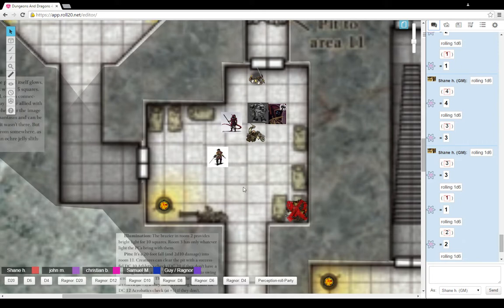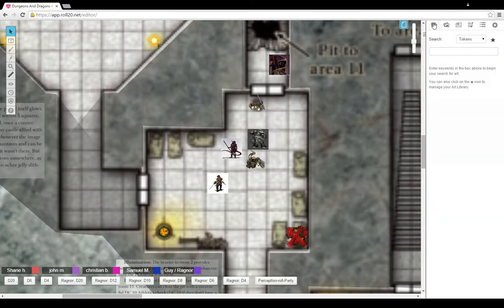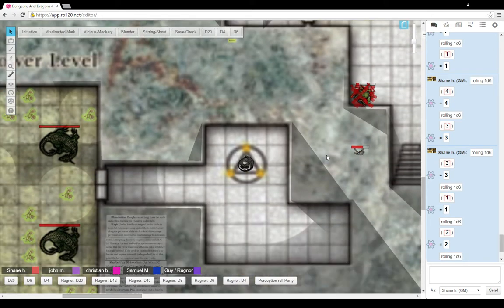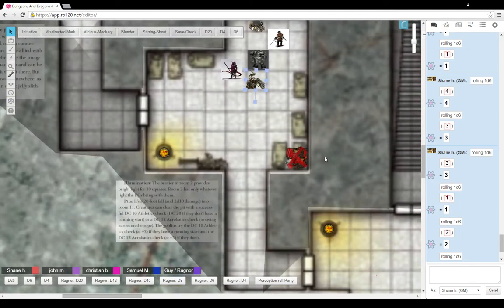Can Matthew take a look down the hole and see if any dead broken goblin bodies are in there? Sure, are you going to crawl over there? No, I'm going to stand up first. You don't see any bodies. You can tell it goes down quite a ways, probably about 20 feet. The rope probably doesn't go all the way down — it only hangs from the ceiling about 10 feet. It goes down into what appears to be darkness.